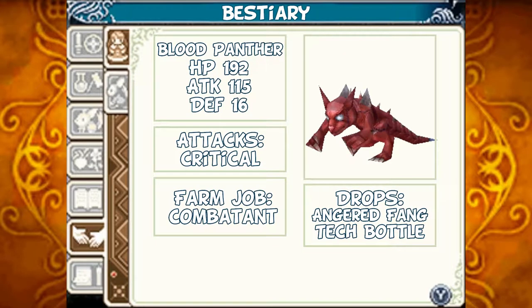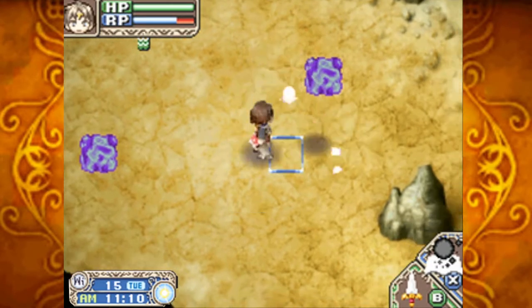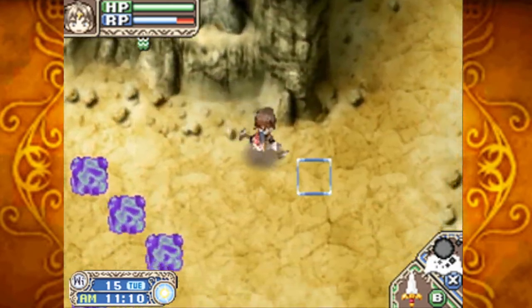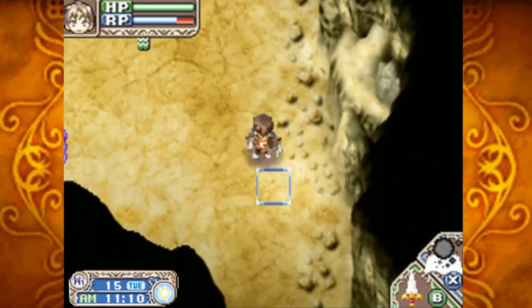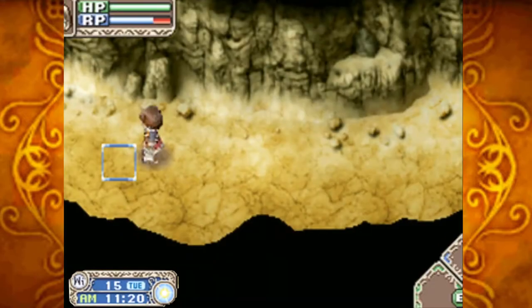The Blood Panther: HP 192, Attack 115, Defense 16. It has basic attacks that can critically hit. Should you tame it, it'll act as a combatant for you. Should you defeat it, it can drop angered fangs and tech bottles. It has been a bit since I recorded last — I haven't been feeling perfect, and things have been kind of stressful with Corona, so I decided to take some time off and just make sure I was doing okay.